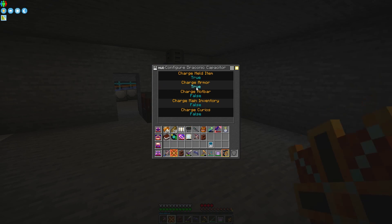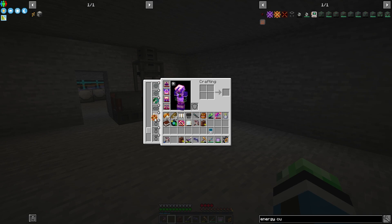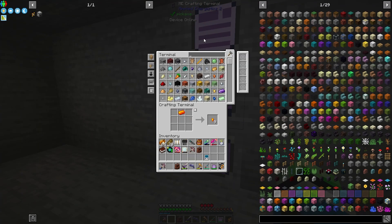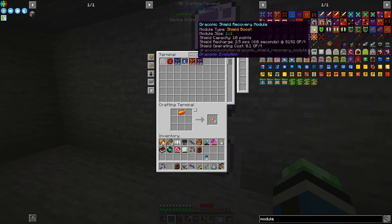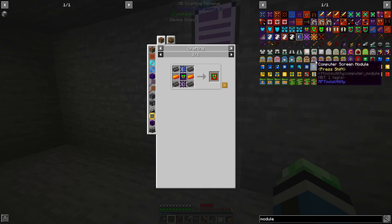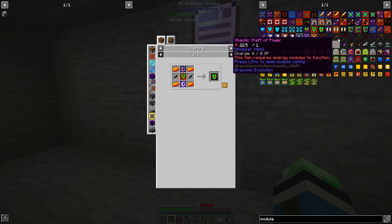We turn all these back on. The draconic chest piece will need at least one energy module. Let me search 'module' to see what other kinds I may want. Shield recovery would actually be really nice, though that's a lot more expensive — four netherite. The chaotic one doesn't require netherite.